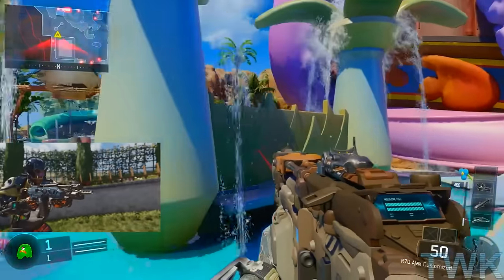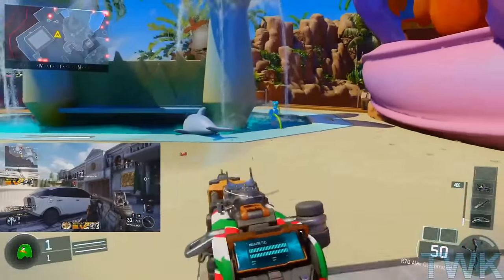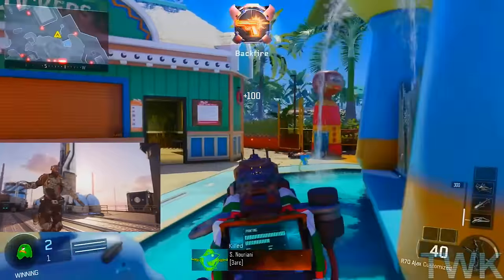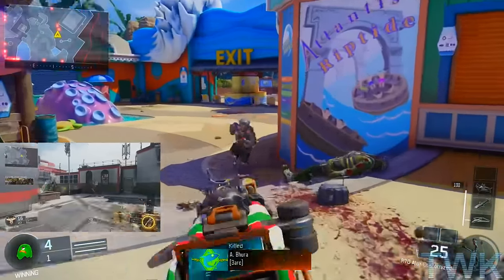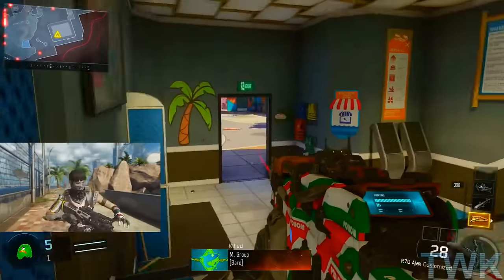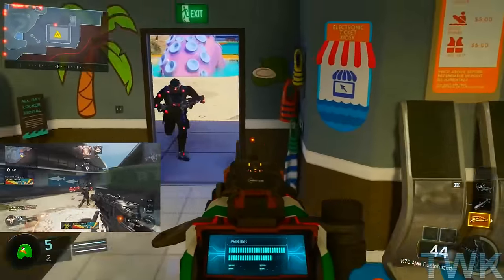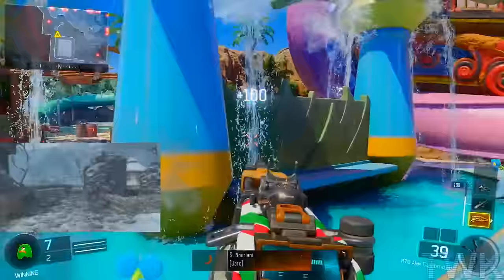What is going on guys, as always this is the Walkthrough King and here is the promised gameplay of the three remainder weapons that were added into the black market today. For those of you who didn't see my previous video, today there were five new weapons added to the black market. I have gameplay of two of them — the new sniper, the DBSR-50, as well as the Peacekeeper Mark II. I'll have a link in the description for that video if you'd want to check that out, but let's get right into it.